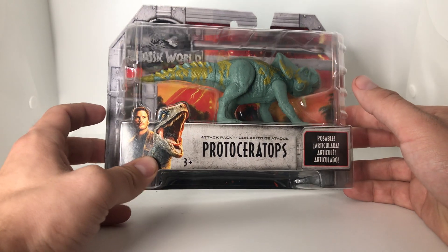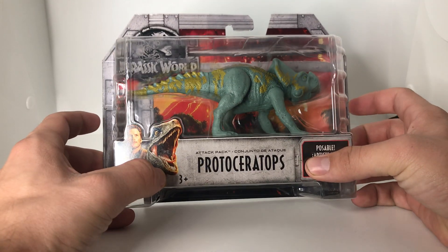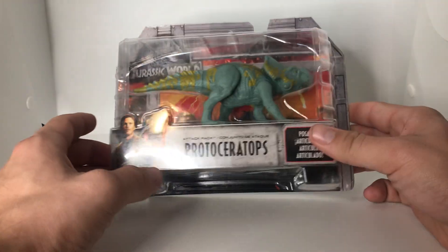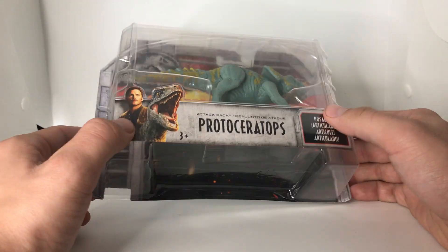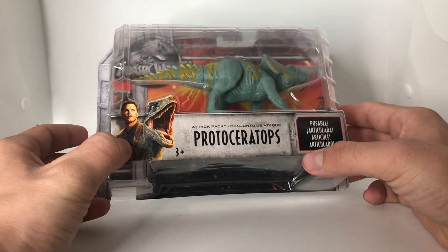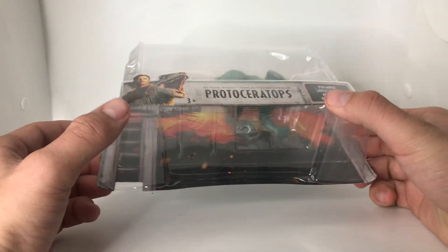I only got this guy for like $13, and I really want to take him out and do some photography with him. I'm probably going to get the Beast of Mesozoic line too, but I really like this guy as well — the Protoceratops from the Ceratopsian genus. Really cool looking figure. Really fits into the Jurassic motif, colors and stuff.